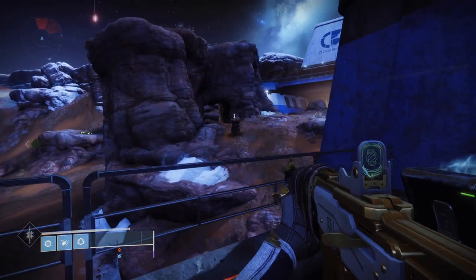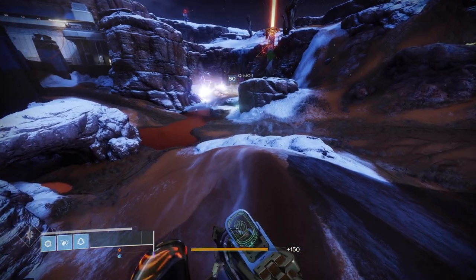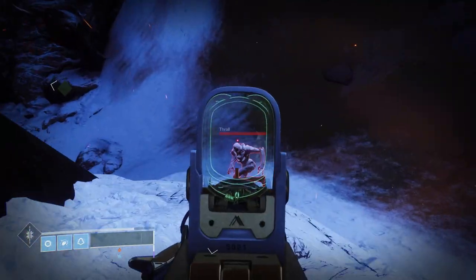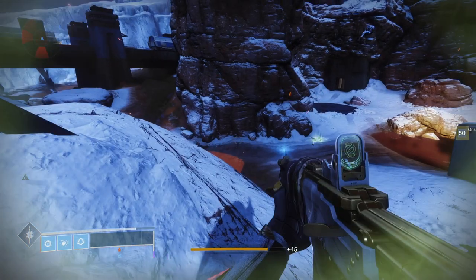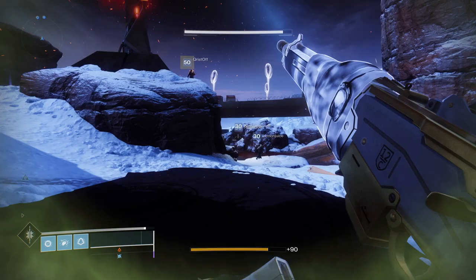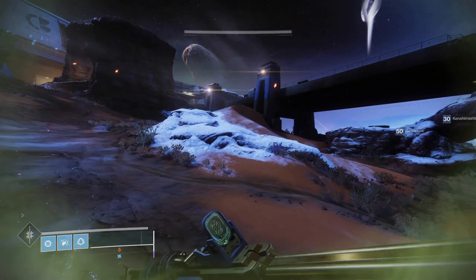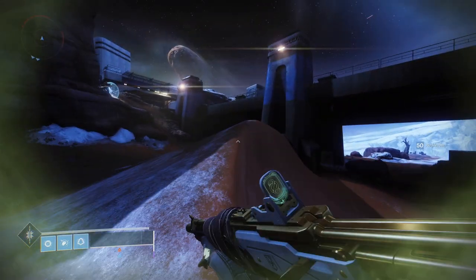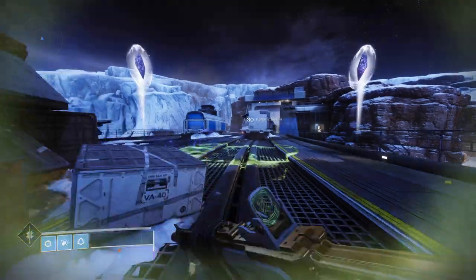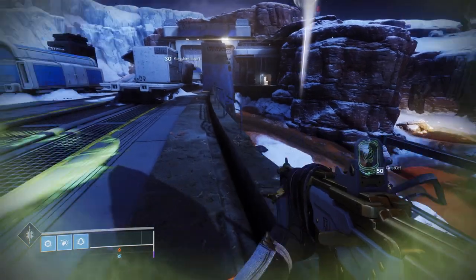We've just loaded up Escalation Protocol. This weapon is an ad-killer — if you're looking to wipe out enemies, especially the little ones like Thralls, with this week being Escalation Protocol this weapon is brilliant. After you get a kill you get your Rampage stack, and your rate of fire increases. When you stack it three times it fires so fast, and the amount of DPS you can do is insane. For a primary, you're not going to get anything better than this.